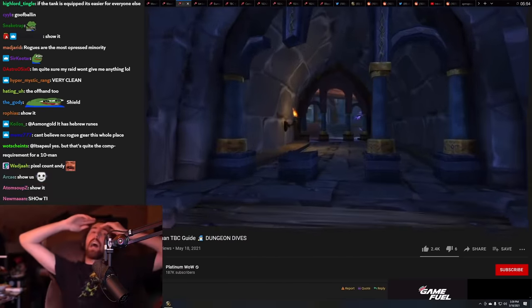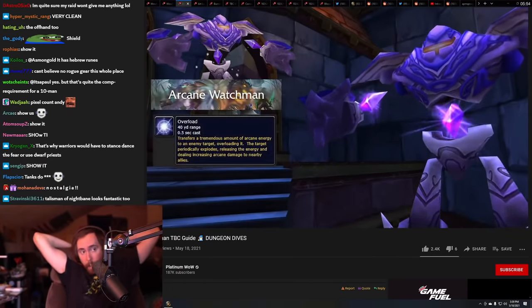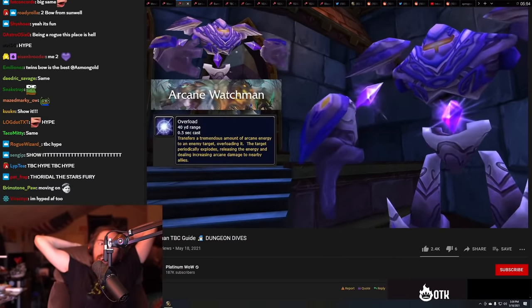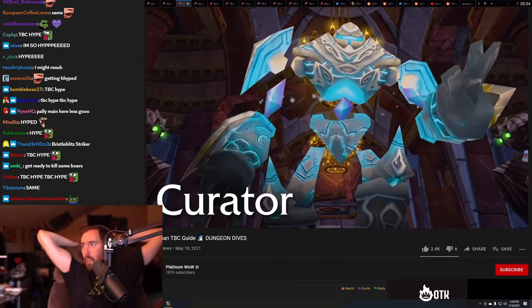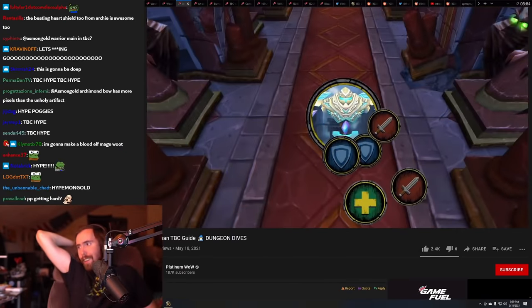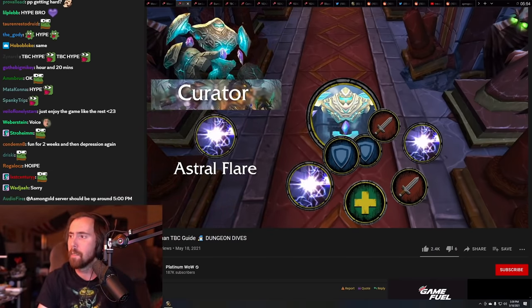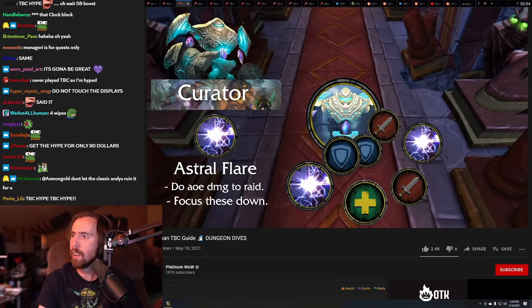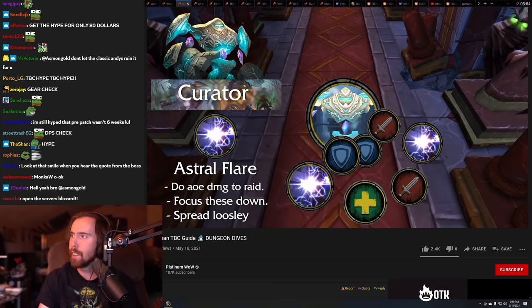Keep moving up the Twisted Tower of Karazhan. They're going to cast an arcane explosion-like effect on a random player who needs to run away from everyone. Clear out the groups of trash in this hallway and make some space to fight Curator. Curator is the DPS check of Karazhan. Throughout the fight he's going to summon Astral Flares — adds that will rapidly cast a chain lightning-like spell and need to be focused down as fast as possible. If your raid can't keep up with these, you're going to be overwhelmed.